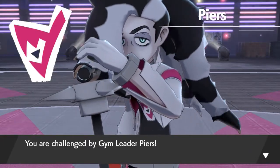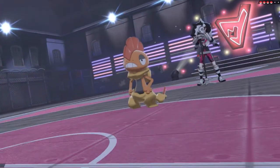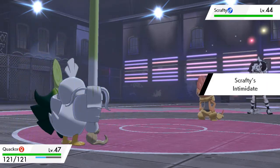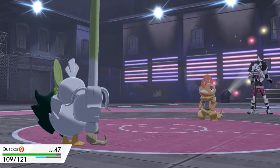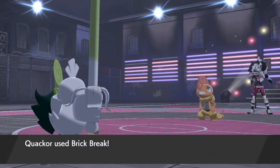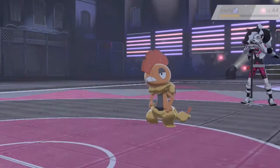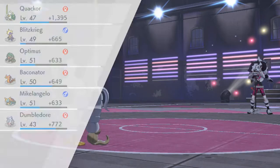Piers comes out with Scrafty and uses Intimidate — that takes away our Moxie. He uses Fake Out but I've got Steadfast, so our speed increases. Brick Break for the win! Scrafty not looking so good. Brick Break again for the win! Down for the count — everybody's growing levels.